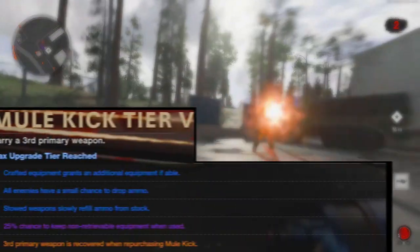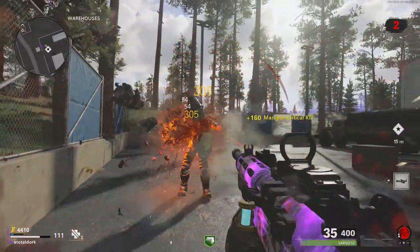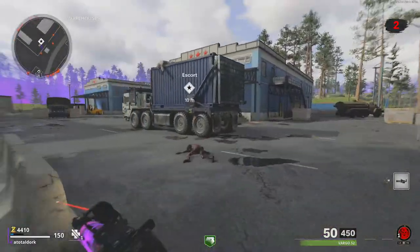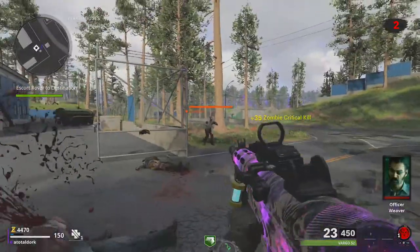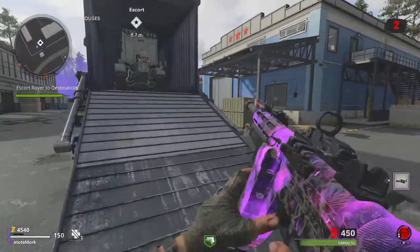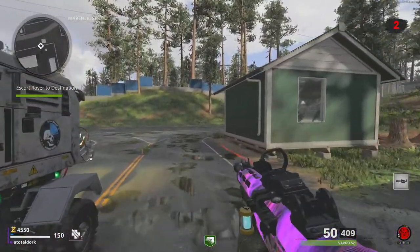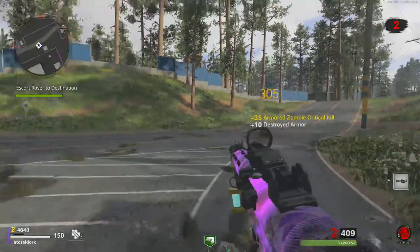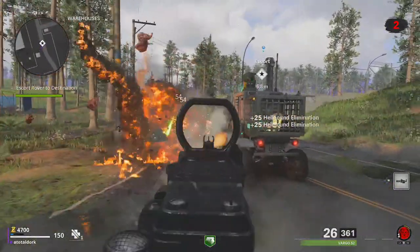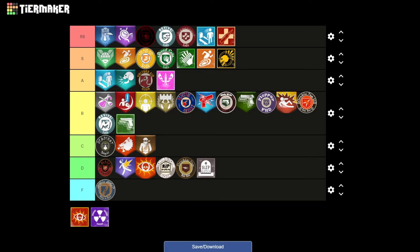The next perk introduced with the Outbreak map — or game mode, I'm still not entirely sure what to call it — is Mule Kick. It's not much different from the Black Ops 4 version. The only major change is there's a 25% chance to keep equipment like monkey bombs or grenades after throwing them, which can definitely be a game changer, but not worth buying the perk for — especially if you can't juggle a third weapon. A lot of the game's mechanics also make Mule Kick way less necessary. Mule Kick was introduced in Black Ops 1 because ammo was a massive issue, but since you can buy ammo in Cold War for any weapon at any time, there's not a real need it's fulfilling. The only time ammo might be an issue is in a mode like Outbreak, so at least the timing is right. Mule Kick is going straight into B tier — it's not necessary for every game, but super useful to have when you do need it.